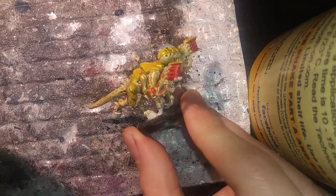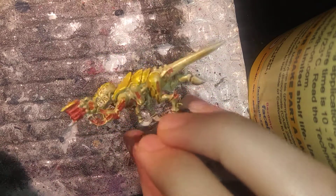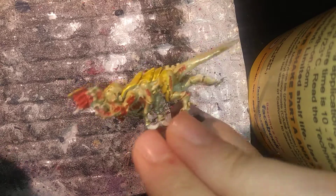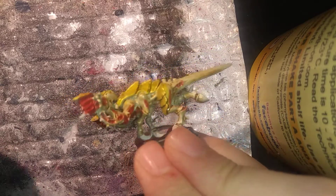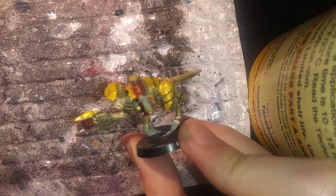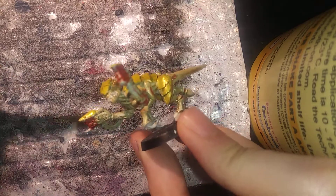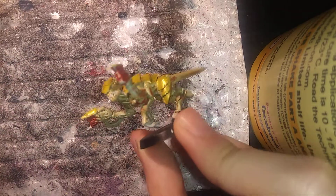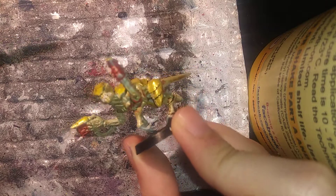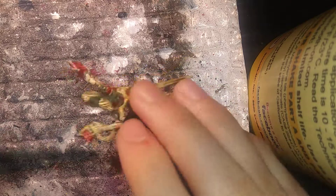And there we are — one Termagant from Hive Fleet Aranax with spine fists. That concludes the video for today. Feel free to leave a comment, like, subscribe — whatever you feel, I'm not going to force you. Perhaps even leave a comment on your other favorite Tyranid Hive Fleets that maybe you want to personalize a little more. Other than that, have a good day folks!